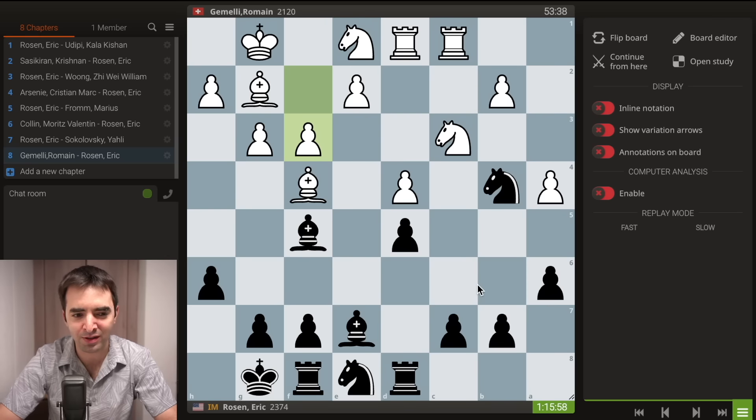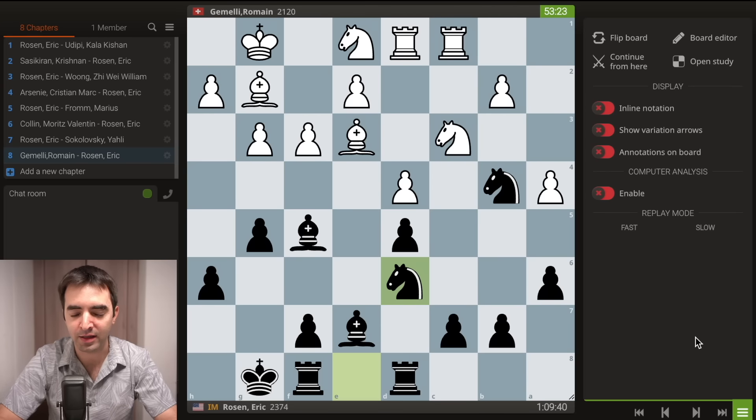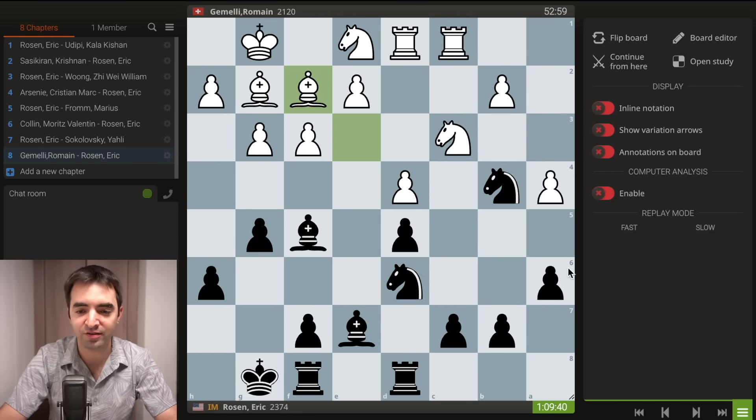At first it looks like pawn e4 is difficult to stop, because he has three things supporting e4 and I only have two things fighting for the square. But I was able to create some threats in the position. I start with pawn to g5, attacking his bishop on f4. This prompted him to move back to e3, blocking his e-pawn. And I improve with knight d6. He plays bishop to f2, finding a new home for the dark-squared bishop, and he's still having ideas of playing pawn e4.